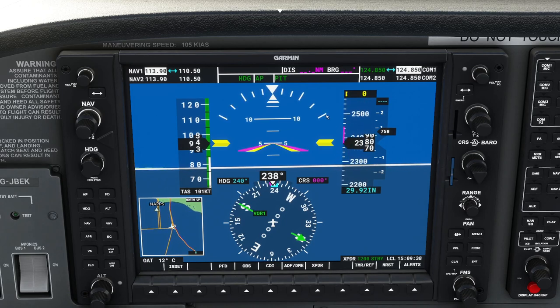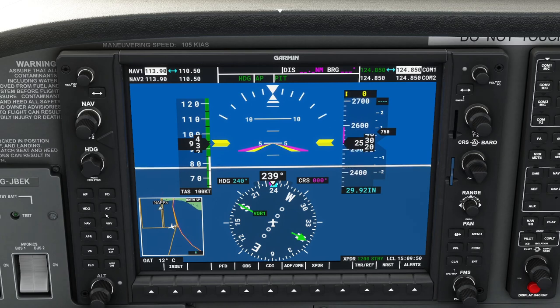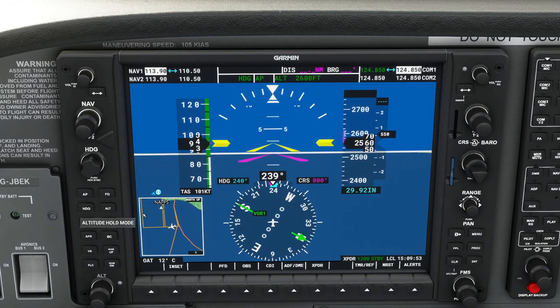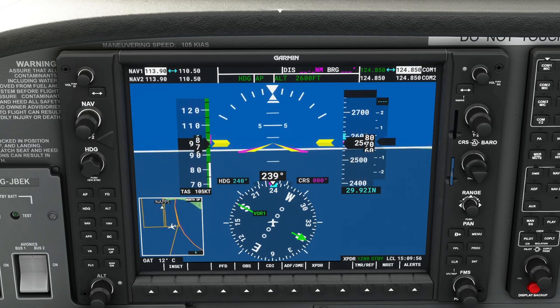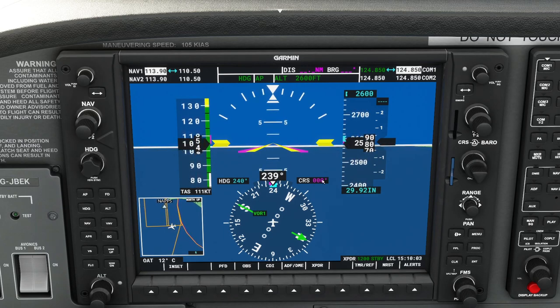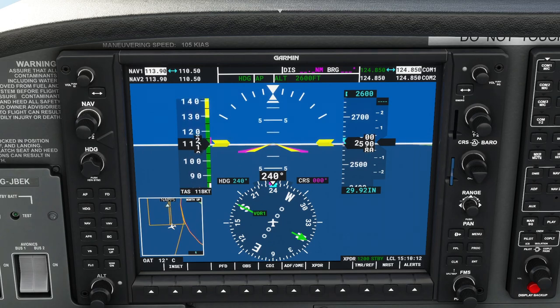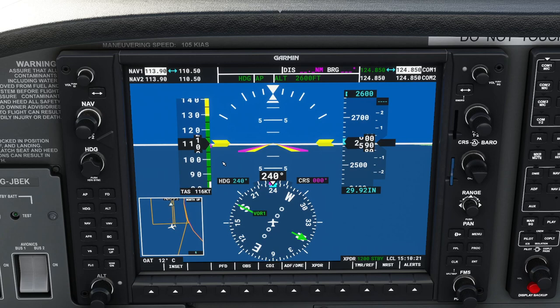To stop our ascent, we press the ALT button for altitude hold. It will hold whatever altitude we were at when we press it — it rounds to the nearest hundred feet. We've captured 2600 feet and the plane is slowly leveling out and accelerating. We pull the engine back a little so we don't get too fast — this power setting should give about 100 knots.